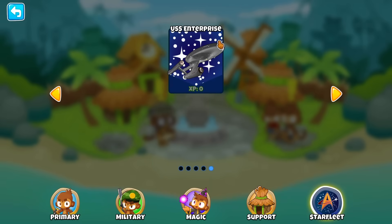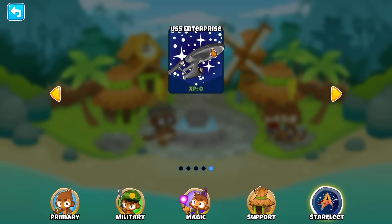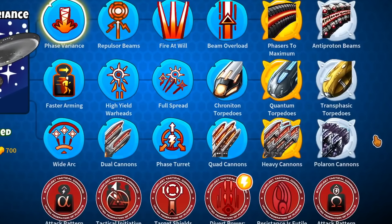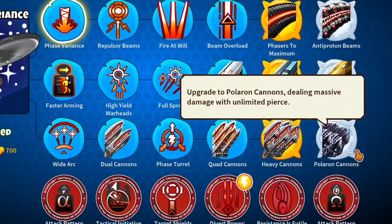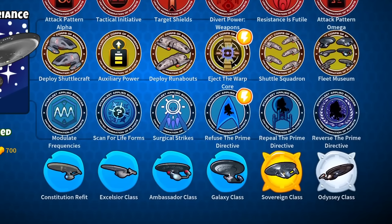Ladies and gents, today we have an absolutely massive Terra Mods showcase — the USS Enterprise. How massive is it? It comes equipped with 6 upgrades with 7 different upgrade pads, for a total of 42.